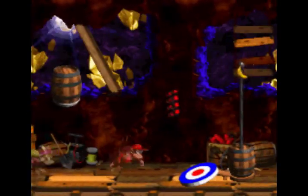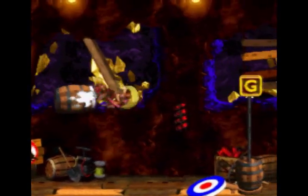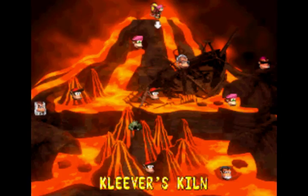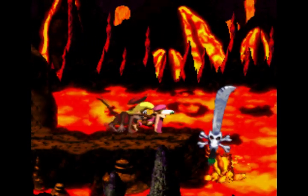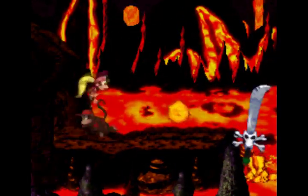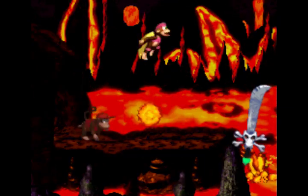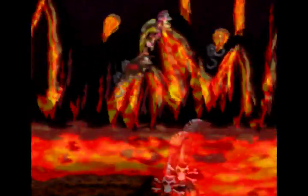I'm so ready — just fight this boss. They have the G over there again. Yeah, I don't want the G. Time to finish this — we're gonna fight Kleever. Oh my god, it's a sword. Watch out. Shoot fireballs and jump over them. Now I can climb on the hooks. This guy's basically dumb.